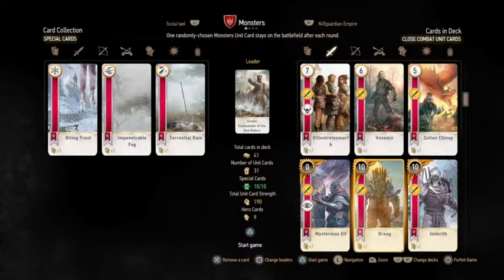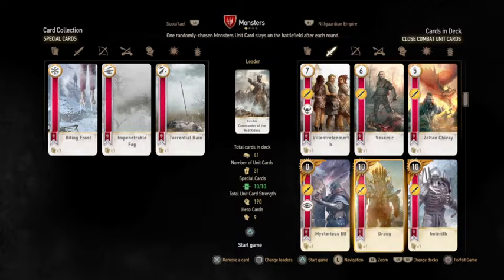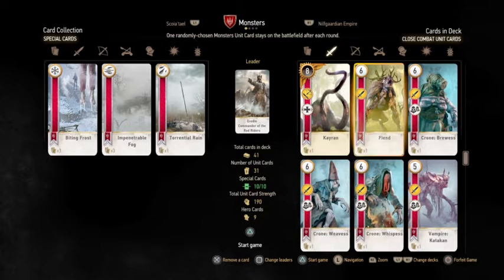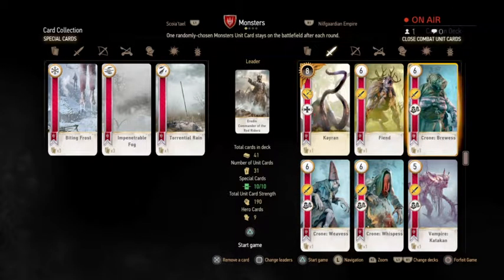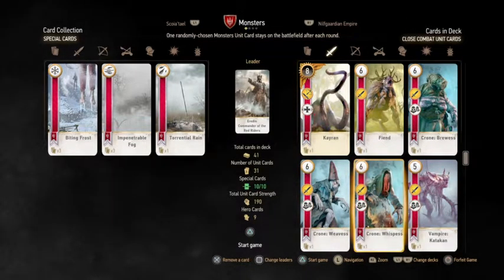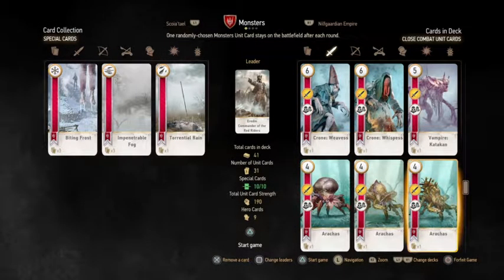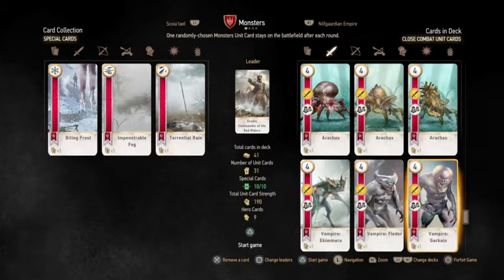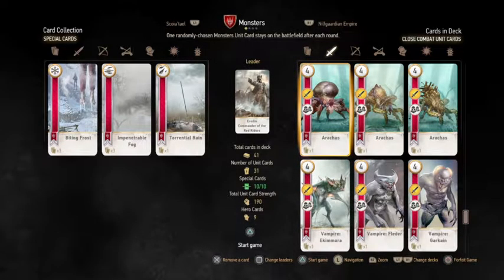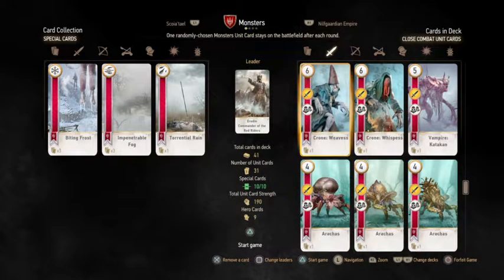Going with this build, you want lots of big infantry units. There are hero units, and then the first muster — the Crones. Play one Crone and it brings in all three for 18 damage total. Vampires — I have all five. When one comes in, they all muster in. I also have three Arachas; I'm missing the big daddy Arachas. So all my infantry can muster. I also have the Fiend in there — it's just a big beefy creature.